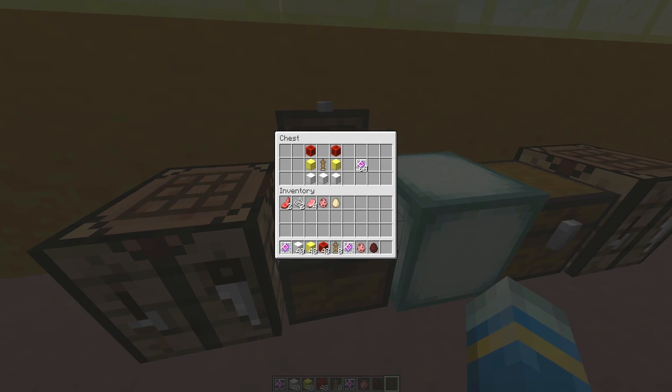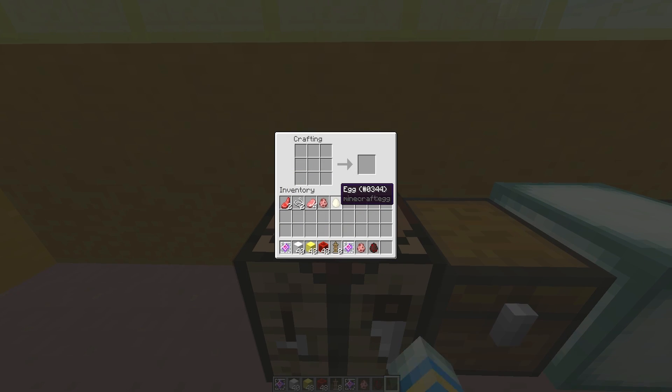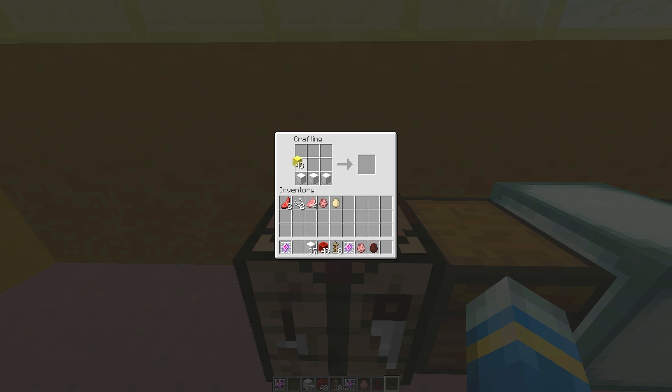So how do we create one? If we look at the crafting recipe, this is the basic recipe. If you want to create a hunter, for example, you put a diamond sword in the final slot. If you want the miner, you put a diamond pickaxe; the fisher would use a fishing rod, etc. This will give you the control items, so let me just craft it quickly.